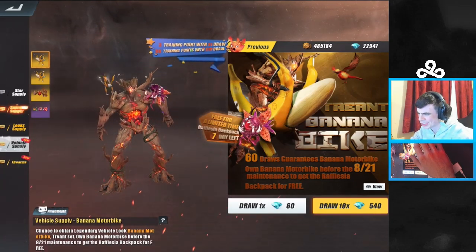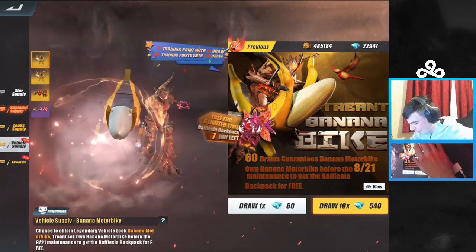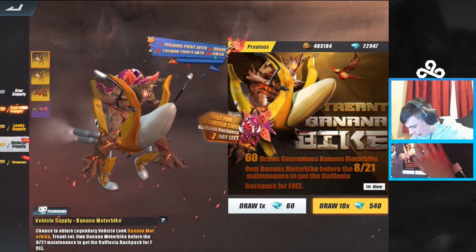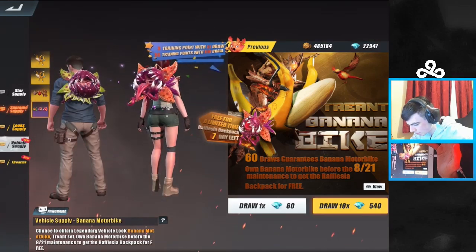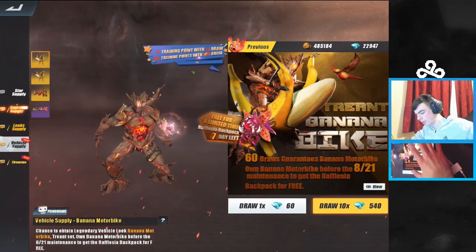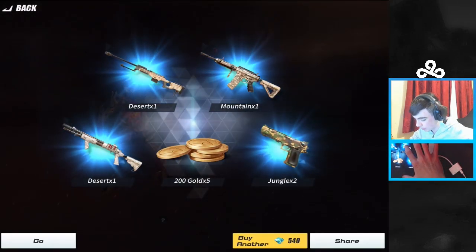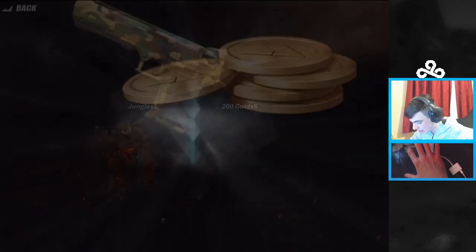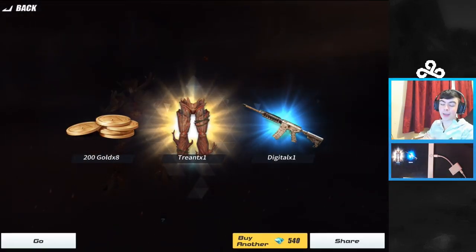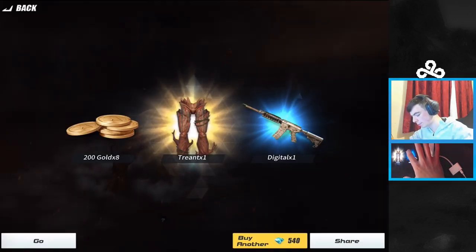Without further ado let's go ahead and start purchasing — draw 10. And for a limited time the Raffalisa backpack — okay, that's interesting. So if I buy this I can get a really interesting backpack or something. Let's go ahead and buy it. Come on, give me something good. For the first 540 diamonds spent we got nothing good. Nothing again — okay, we got the Trent, we got the bottoms. Okay, that's good, let's go ahead and purchase another.